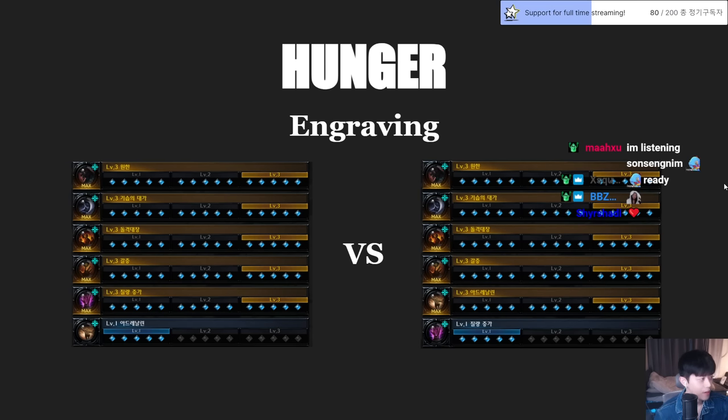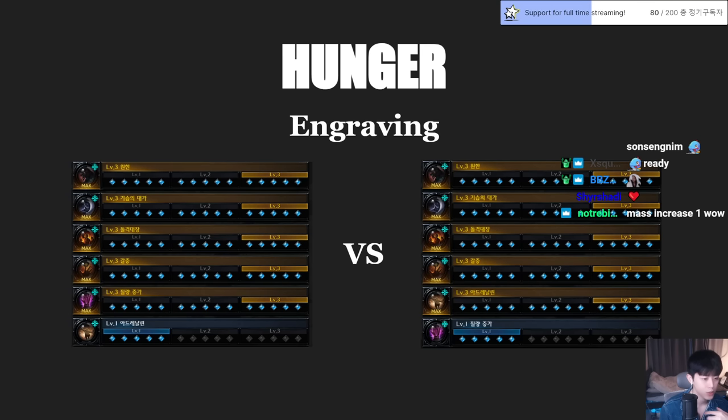For Hunger there are two engravings you can choose. Today I'm going to explain the high swiftness build. There could be half-half and full specialization, but in my opinion this build has a really good balance in both solo content and real raids. I'm introducing these two builds for new players and also veteran players.